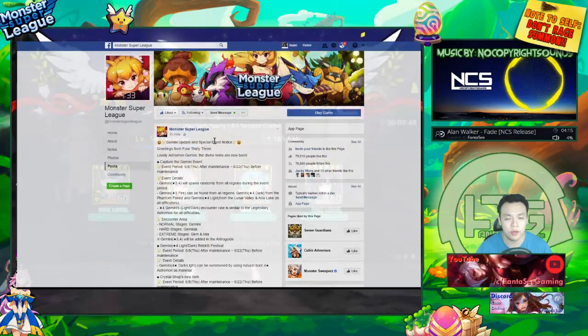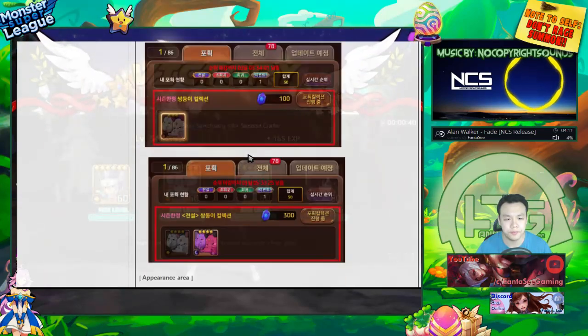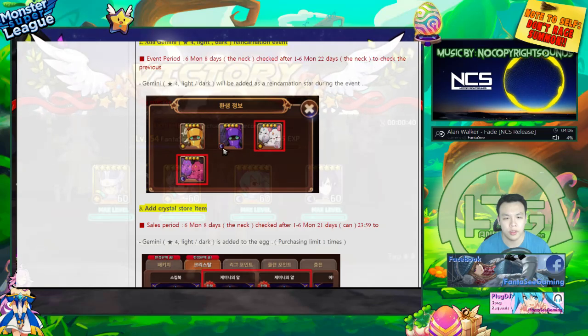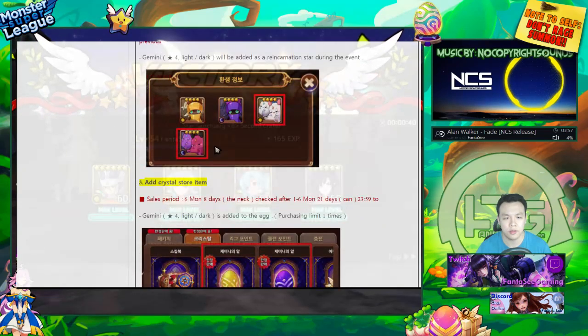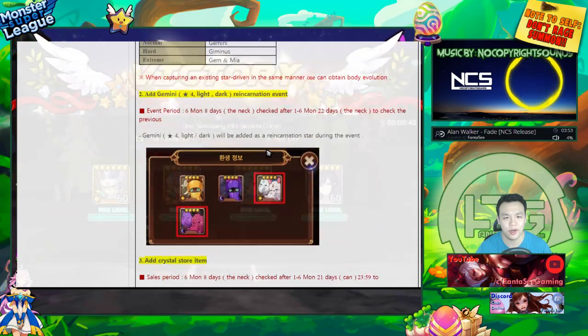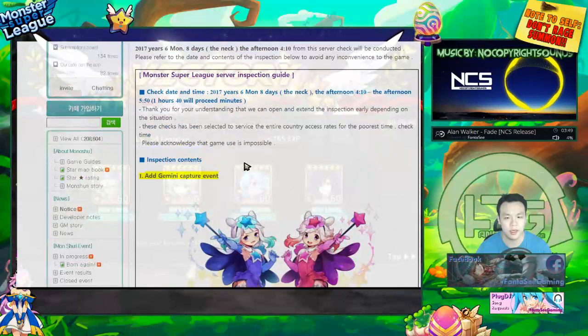You actually have a chance to get the light and dark ones as many times as you can. They also come from rebirth, so they'll be included in the rebirth pool. In this rebirth you only need to do 20 in order to get one of these, which is really nice. I'll definitely be farming a lot and rebirthing a lot to try to get some of these — if they're really good I'll go really hard.